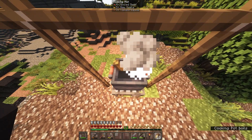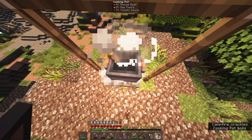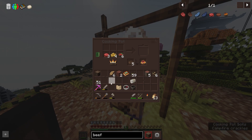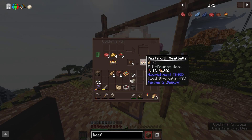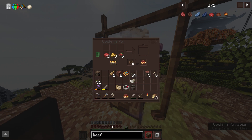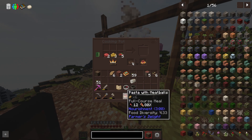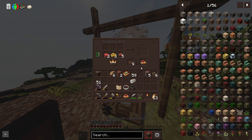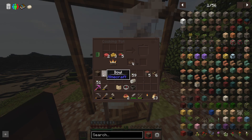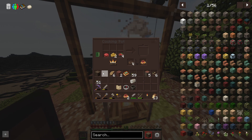And now watch it do its magic. You can see it's cooking. Got a bowl. There it is — pasta with meatballs. This is a full course meal. Isn't that awesome? Always wanted to cook in Minecraft. Here it is.